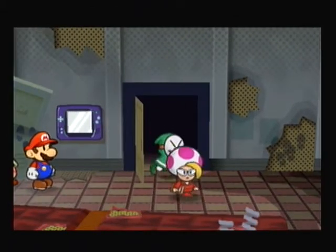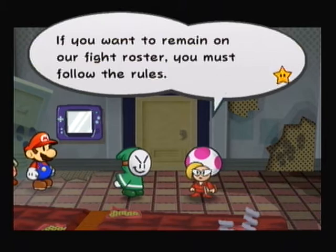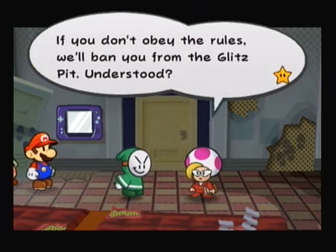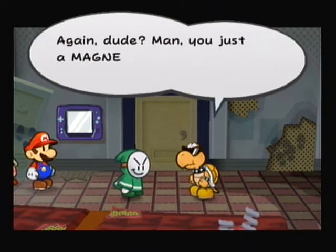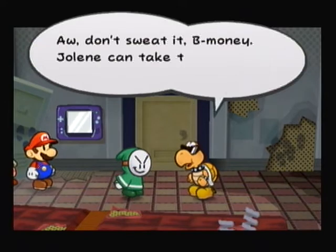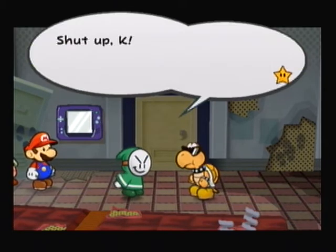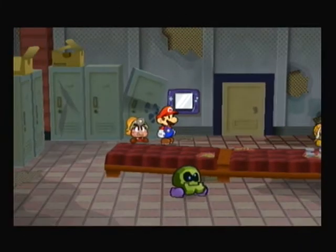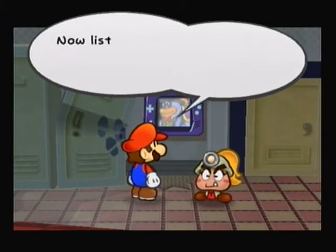Jolene interrupts: 'How many times do I have to tell you that room is absolutely off limits? If you want to remain on our fight roster, you must follow the rules. And don't think I haven't noticed you following me — stop that too, it's creepy. If you don't obey the rules, we'll ban you from the Glitz Pit. Understood?' King K shrugs it off: 'Jolene can take that and shove it up her nose.' And then he goes right back out — just got threatened with a ban and heads straight back out again.